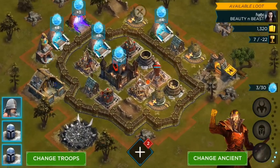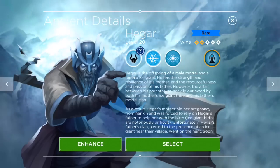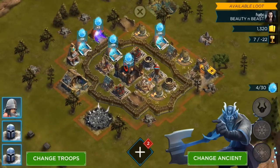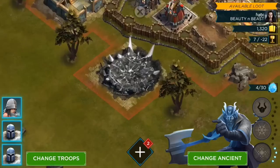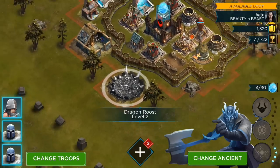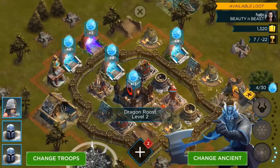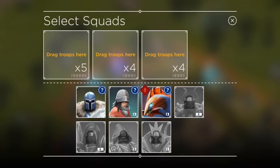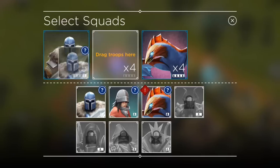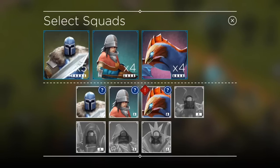We're gonna switch our ancient — let's go over to Hagar, or however you say it. He is an ice ancient, which is really cool, and his special abilities are different. Every ancient has different special abilities. There's a dragon roost — I'll explain that later in the next episode because you do get dragons. We can build anything. You can literally just change your troops however you want by dragging them in — it's really awesome, you never have to wait.